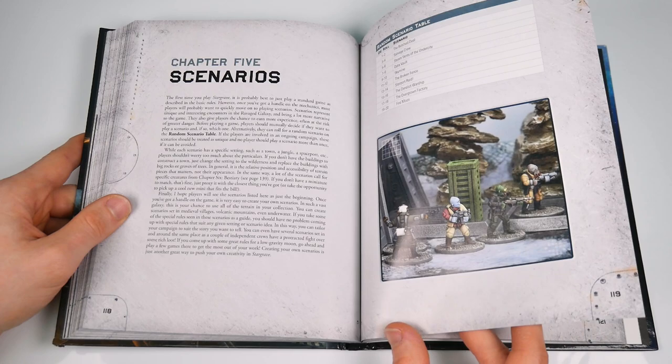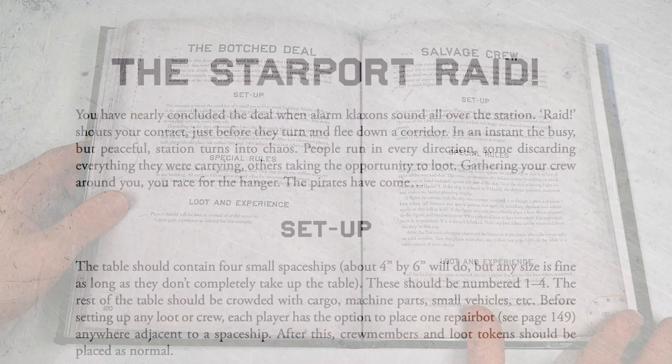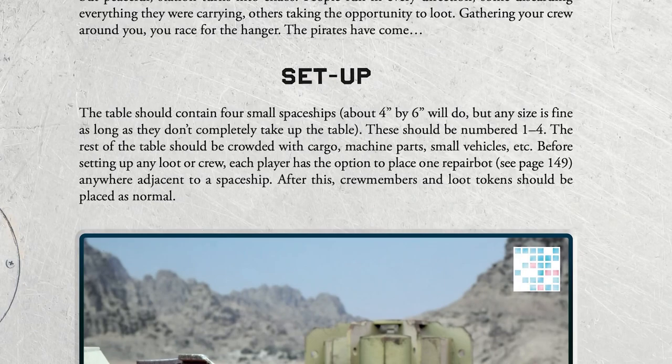Chapter five contains 10 scenarios, each one with its own gameplay or narrative twist — including one with moving cover. It's based in a starport where ships potentially jet off, removing the protection you are hiding behind and possibly scorching you in the process.